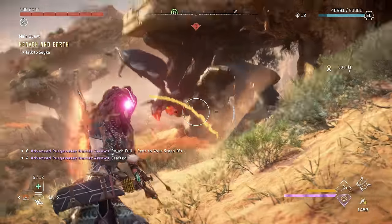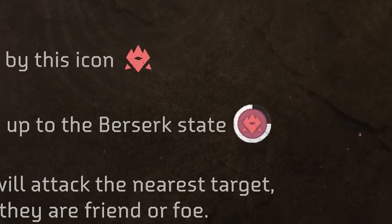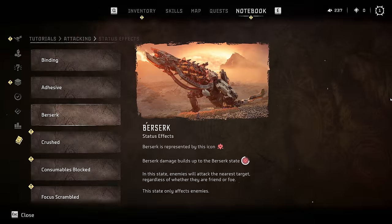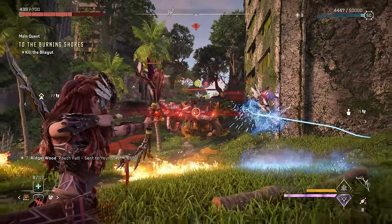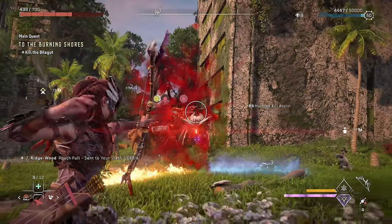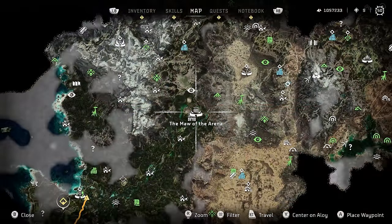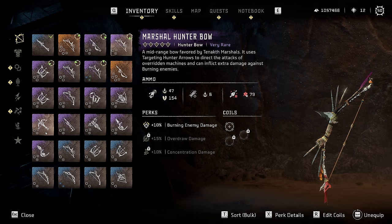Those arena challenges can be completed on any difficulty, by the way. If you've ever seen the berserk element logo on a weapon and wondered what it means, berserk will just aggro machines into attacking each other. It's pretty rare to see on a weapon, but the Martial Hunter Bow can be purchased at the arena with hunter's medals — that's probably the best weapon for berserk.